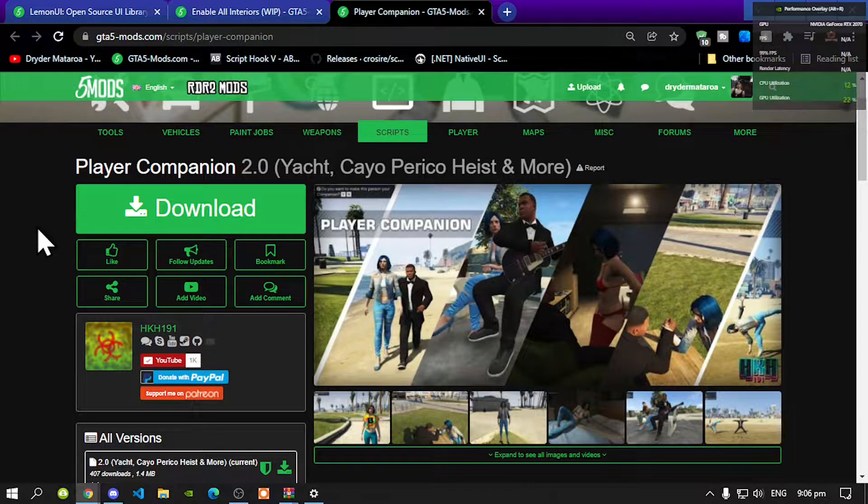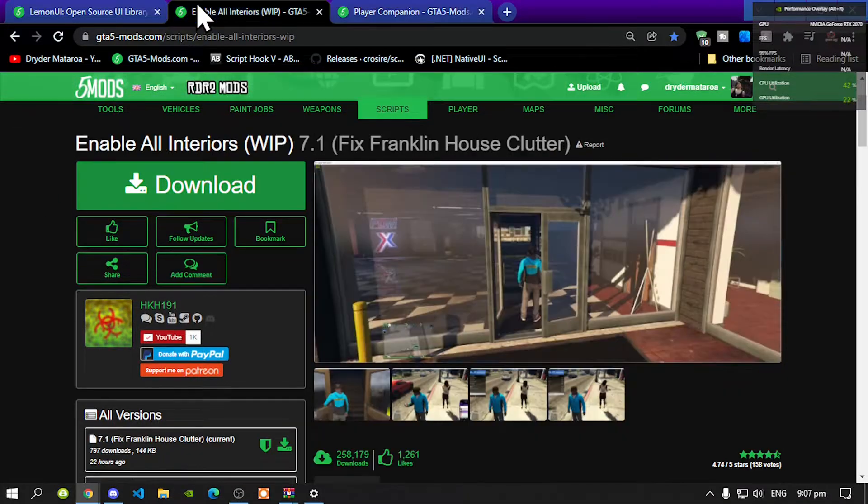Go inside my description below and now download and install all of the latest requirements. Then download this mod — I will leave this mod inside my description below. This mod does require other files, so all you've got to do is download and install Enable All Interiors, and I will leave this inside my description below.